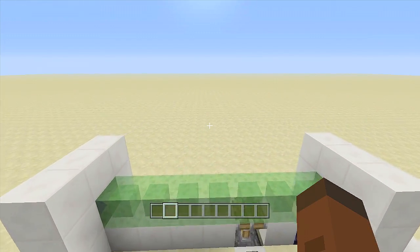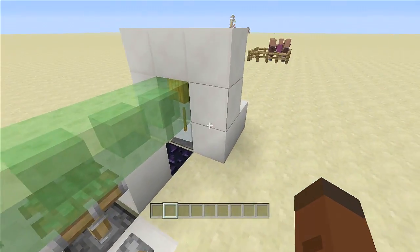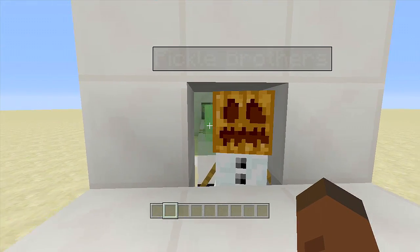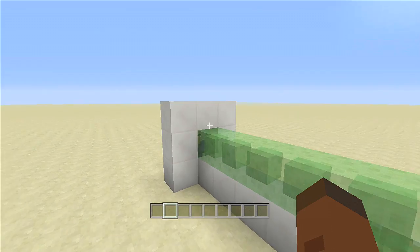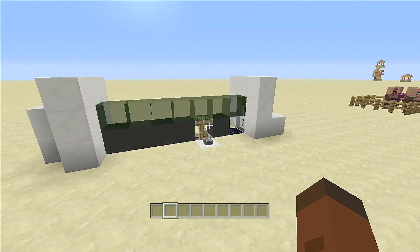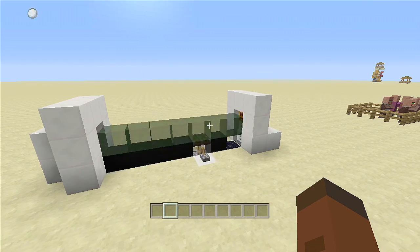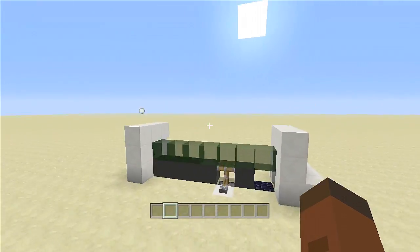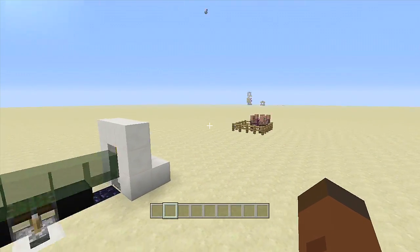One benefit is they'll never despawn if you put a name tag on them. I named them both 'Pickle' — pickle brothers. If you name them, they won't despawn, and you'll get an infinite amount of potions. Once they notice each other they'll start throwing items, and there you go — the infinite potion throwing machine.